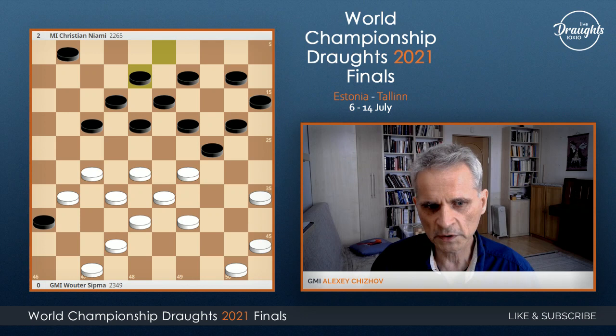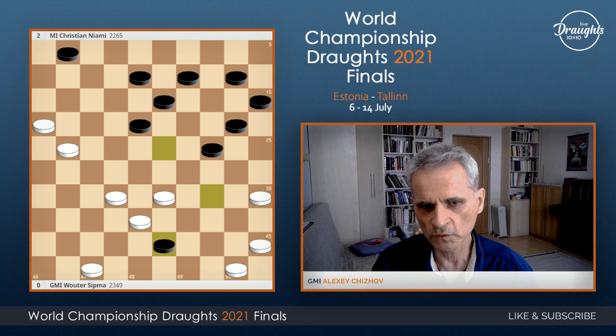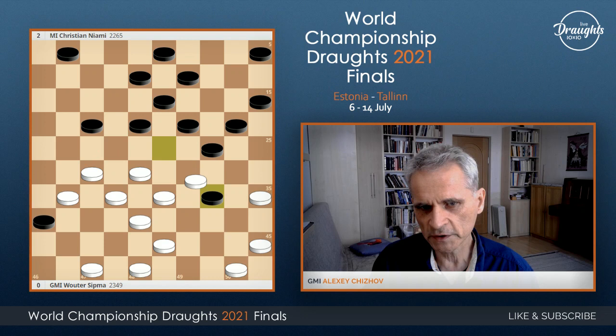And if white close instead, then just win a piece a different way — also winning a piece. Because of these variants, maybe Wouter Sipma found that the move to 26 is more interesting. And also he found tactical complications connected with this combination. So, if for instance playing 5-10, or any other move by the way, then this is possible, and then this.